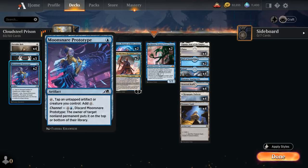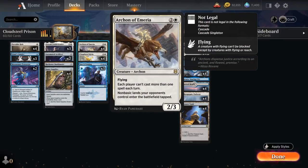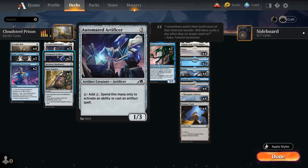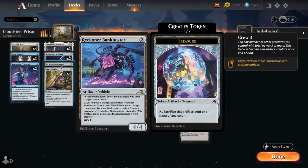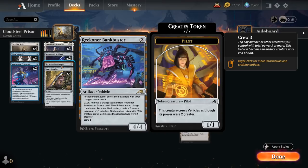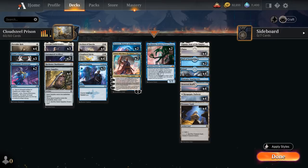We've got two copies of Moonsnare Prototype, which can provide additional mana by tapping an untapped artifact we control, and can also be channeled to use as removal — which plays well with our Archon of Emmeria once it's in play. At 2-mana we also have two copies of Automated Artificer, a 1/3 that can tap to make colorless mana we can only spend to activate abilities or cast artifact spells, helping us reconfigure a Cloudsteel Kirin. We also have one Reckoner Bankbuster, which we can search up with Fiddlebender by sacrificing a 1-drop, draw three cards with it, and eventually turn it into a 4/4 vehicle crewed by the 1/1 pilot.